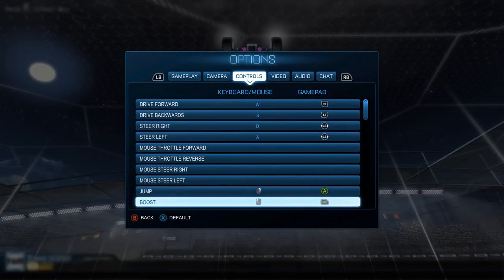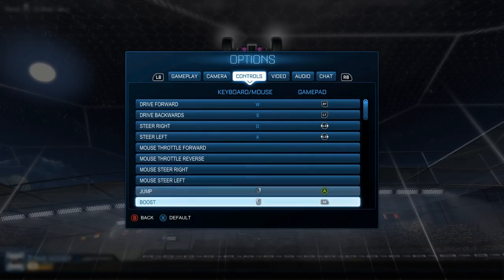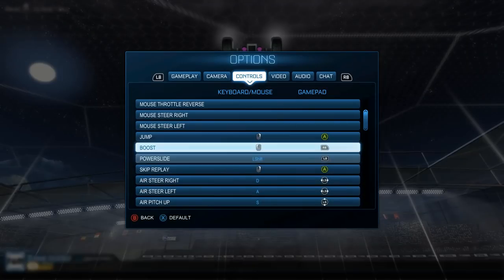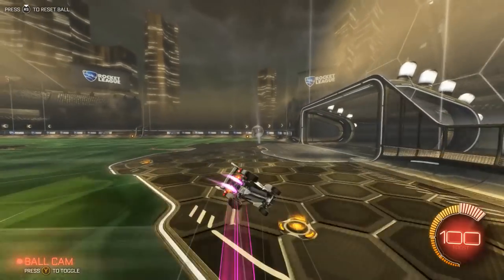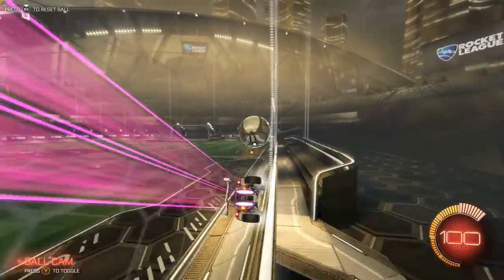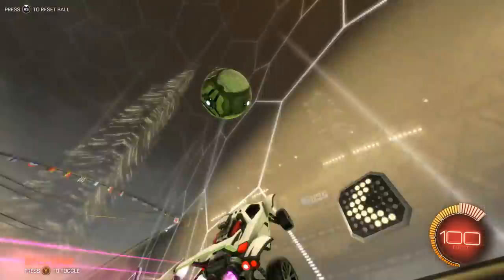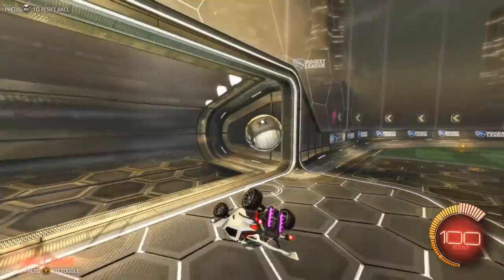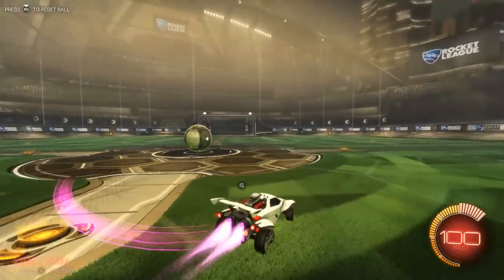This is actually really difficult to do with default controls, so I recommend switching boost to R1. You'll now have to rest your middle finger over R2 and your index finger over R1. This will feel weird at first, but try it for more than five minutes — play a few games with it. You need to be able to do the fast aerial and you can't afford to be accidentally backflipping on half your aerials.